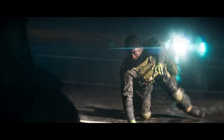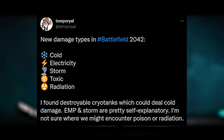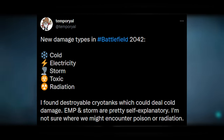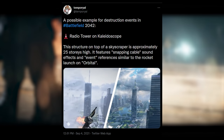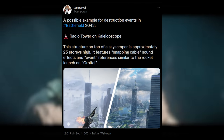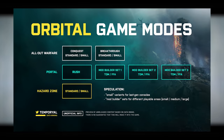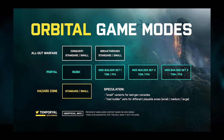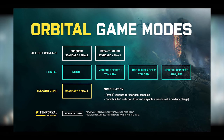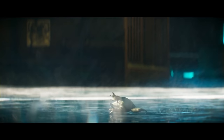Temperyal also found multiple new damage types — cold, electricity, storm, toxic, and radiation — that might relate to 2042's weather events or play key roles in Hazard Zone. He also found a possible destruction event on the Kaleidoscope map involving a radio tower on a skyscraper falling. The list of supported game modes on the Orbital map includes Conquest Standard and Conquest Small, Breakthrough Standard and Breakthrough Small, Portal's custom game modes, and Hazard Zone in standard and small size options.